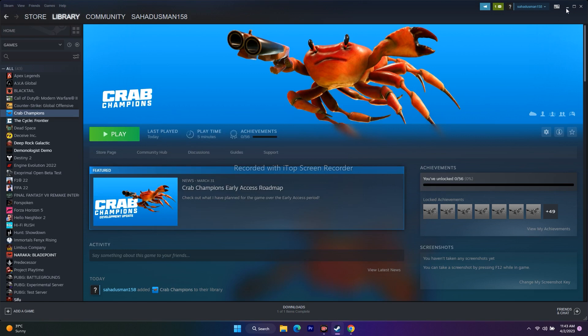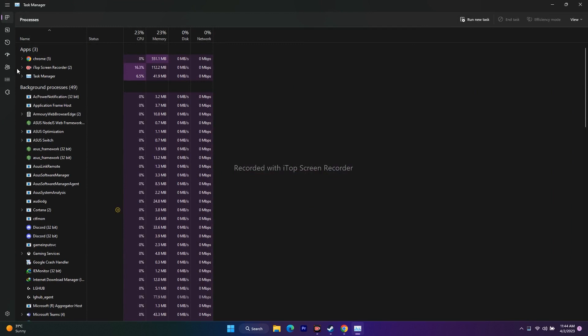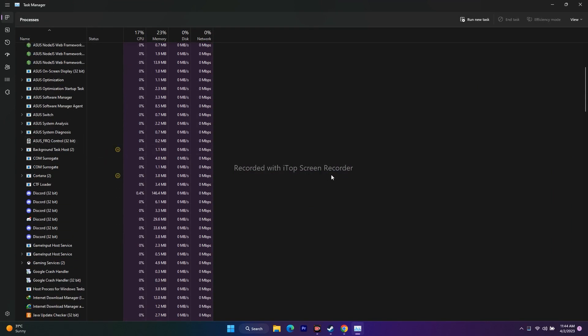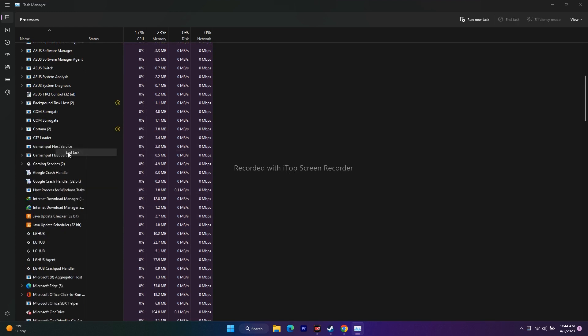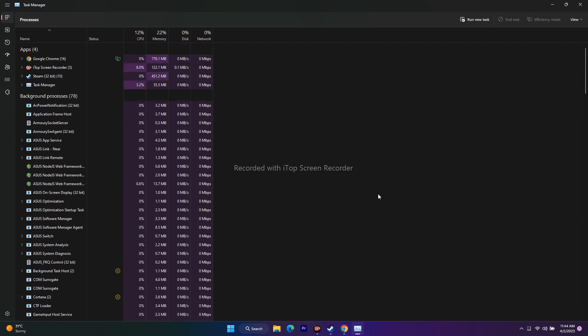The next step is to close overlay and overclocking applications. Right-click the desktop, open Task Manager, and check background processes. There may be 80+ apps running in the background draining performance. Find and end tasks for any overlay applications like Discord overlay, as well as overclocking applications such as RivaTuner, MSI Afterburner, etc. These drain performance and can cause crashing issues.